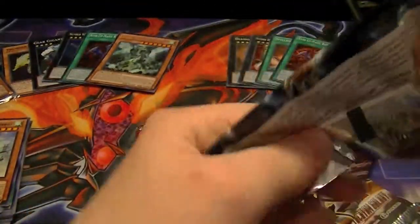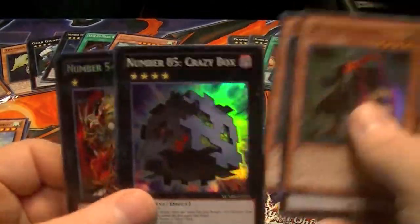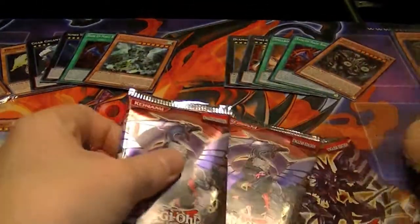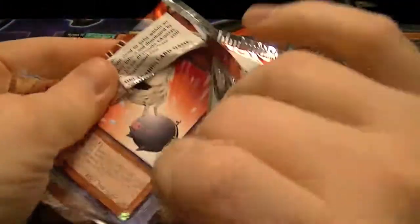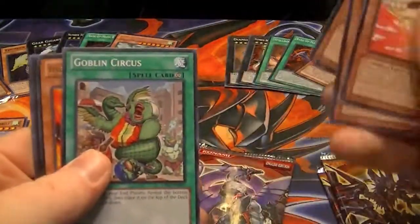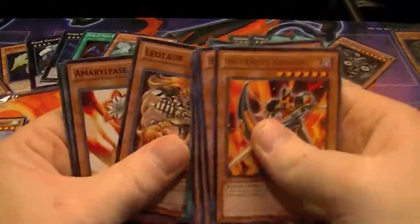Let's see what we got from our Number Hunters packs. We got G-G-G-Gardener, Knight Papal Operative, Zubaba Knight, Number 85 Crazy Box, and another Number 54 Lionheart. Got a rare Infernity Archer and an Ultra Rare Zexo Weapon Leo Arms. Awesome — got a little Zexo Weapon OTK.